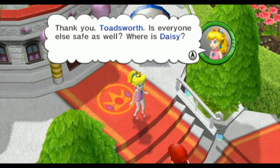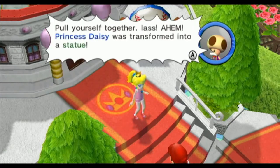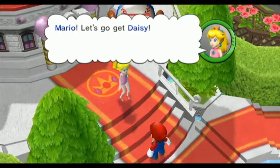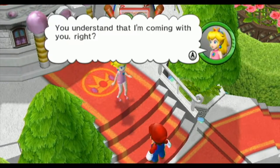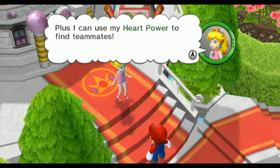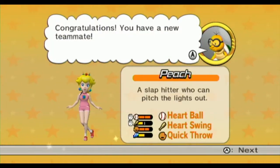Thank you, Toadsworth. Is everyone else safe? Where's Daisy? Princess, it's difficult to say — all yourself together, lass. Princess Daisy was transformed into a statue. Never mind. Mario, let's go get Daisy. You understand that I'm coming with you, right? I know you appreciate my company. Plus, I can use my heart power to find teammates. Now we got our second captain, Peach.